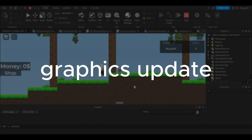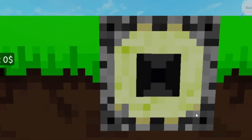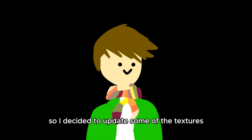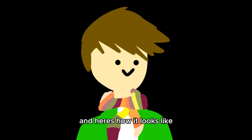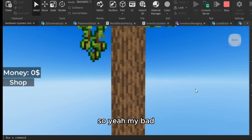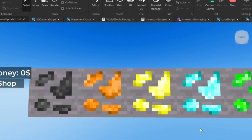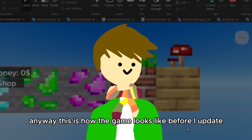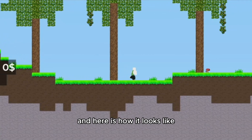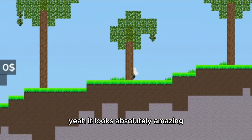The first update I'm going to add is the graphics update. Why? Because the game currently looks like crap right now — the texture looks absolutely terrible, the performance is even worse, even the creator is terrible. So I decided to update some of the textures, and here's how it looks like after the update. Yeah, it looks absolutely amazing.